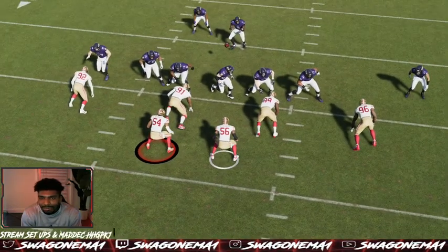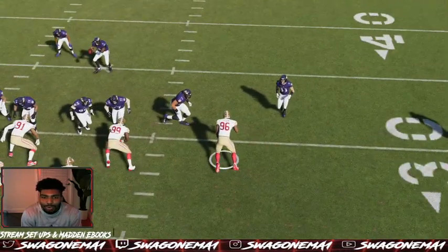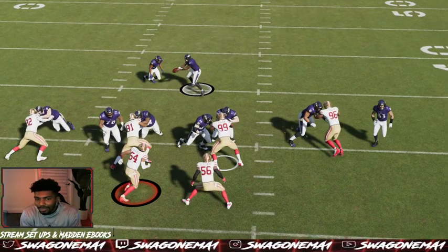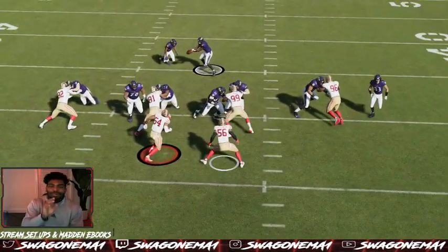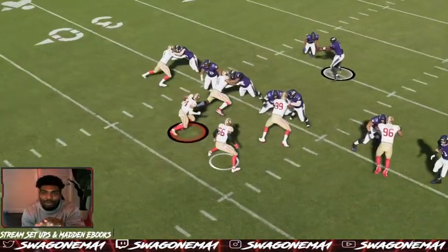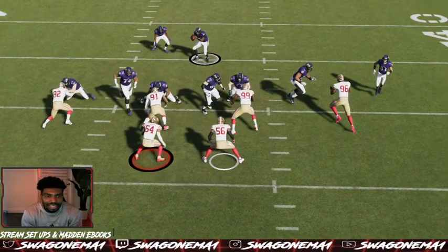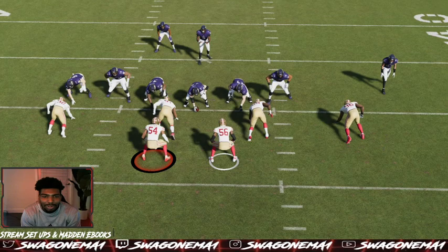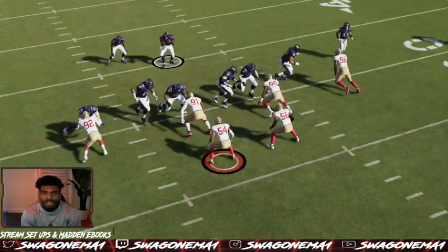The front-side linebacker right here - he's the frontside backer since the running back is going that direction. He has to get over and hit this gap right here. If he doesn't get over there in time, we cannot stop the run between numbers 99 and 96. If he doesn't get there, they're pretty much going to score a touchdown. This is just awesome linebacker play up front - having safeties back running a two-high scheme on defense, with linebackers in the middle handling business. That tackle can't cut me off because the changed front forces him to work upfield to get to me.